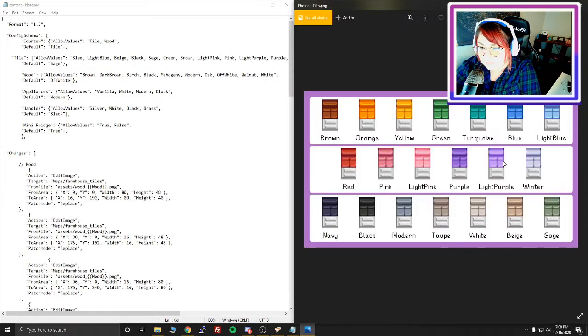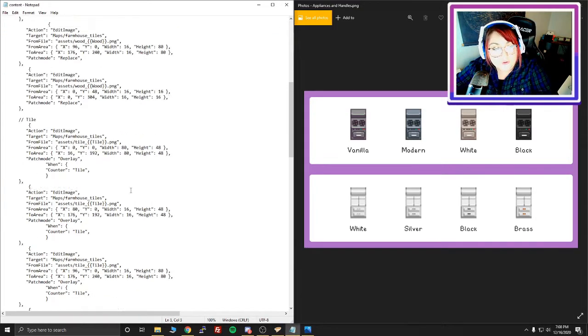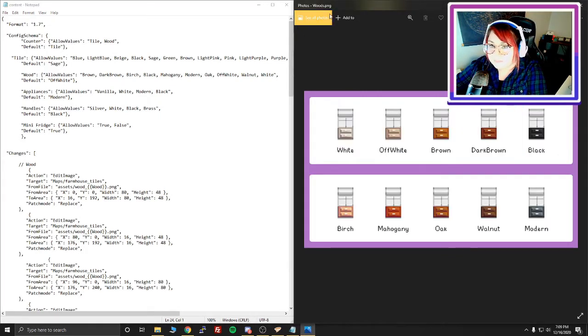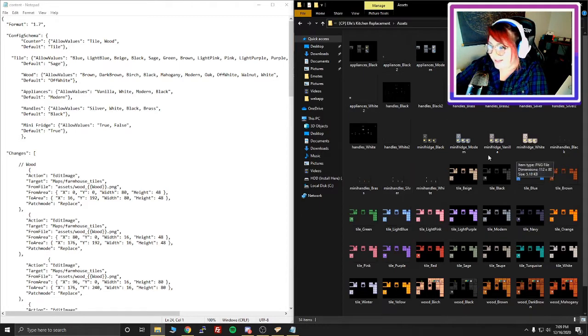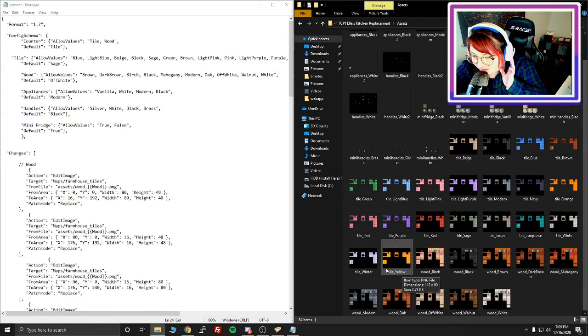The kitchen mod file looks just the same. We go to content — not config, content — and then on the other side we do our references. This one doesn't have quite as many reference images. We actually want to go to assets — that's what we want — and from here you can choose between tile or wood for the countertop.